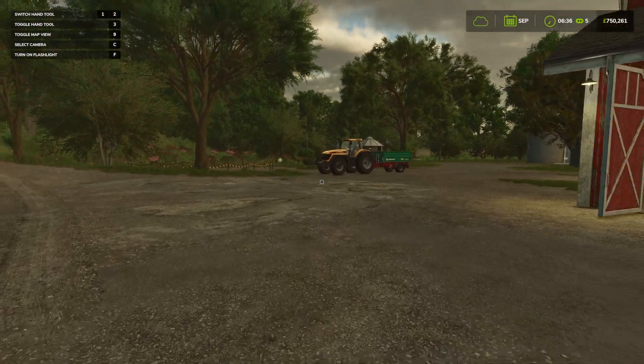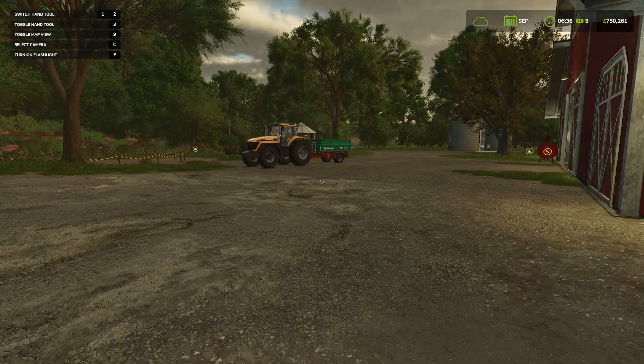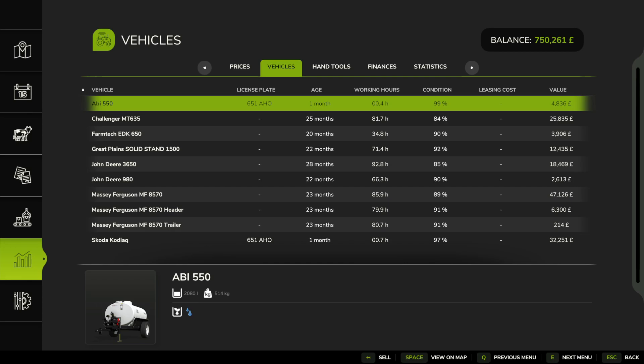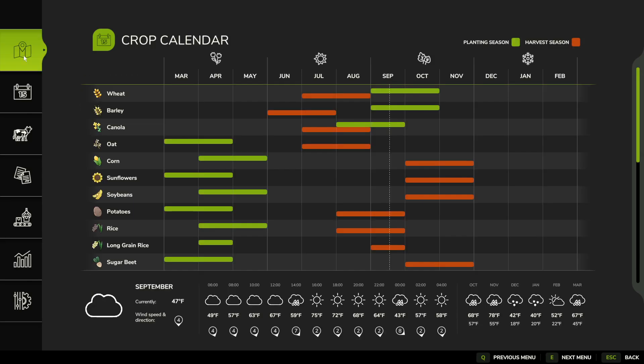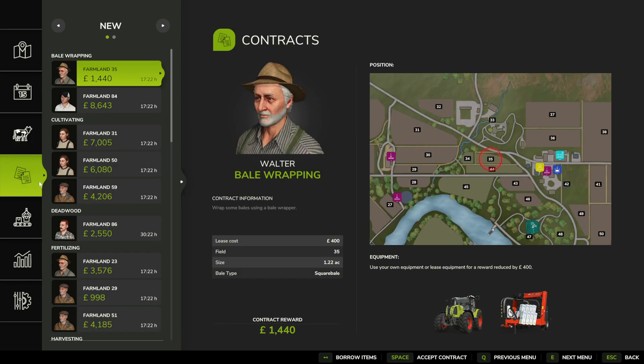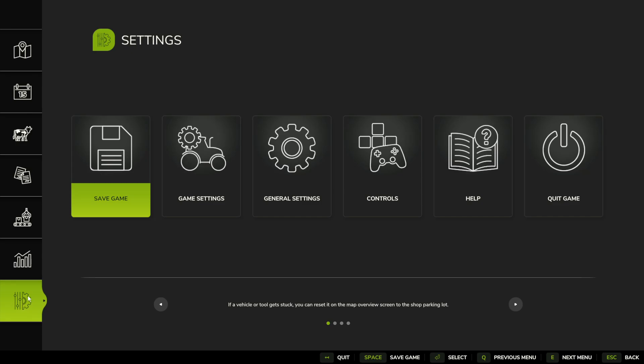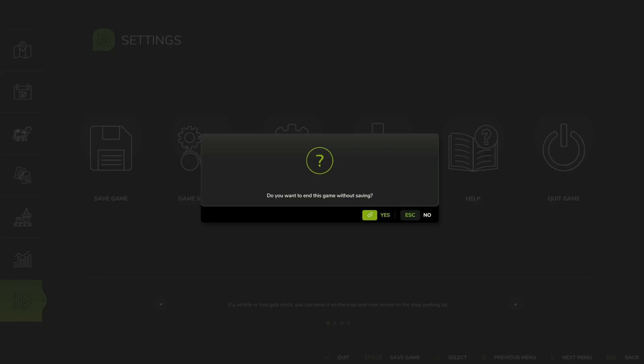Let's check if there's a friends list in Farming Simulator 25. To do this, we can check the game and click on Escape to open the settings panel and look for the friends list. I've played the game for a few hours and I haven't seen it, so I would confirm that this option is not available.